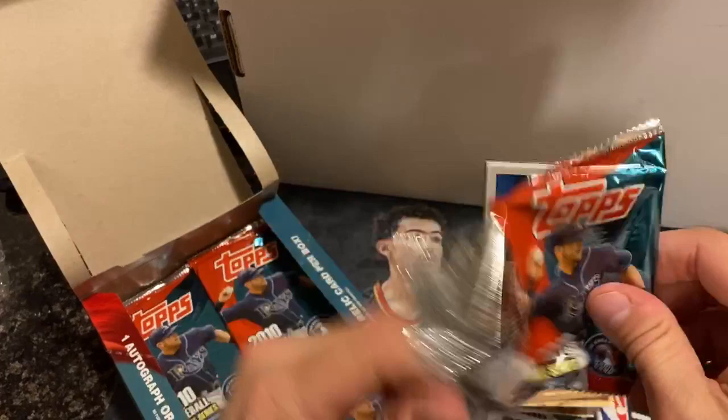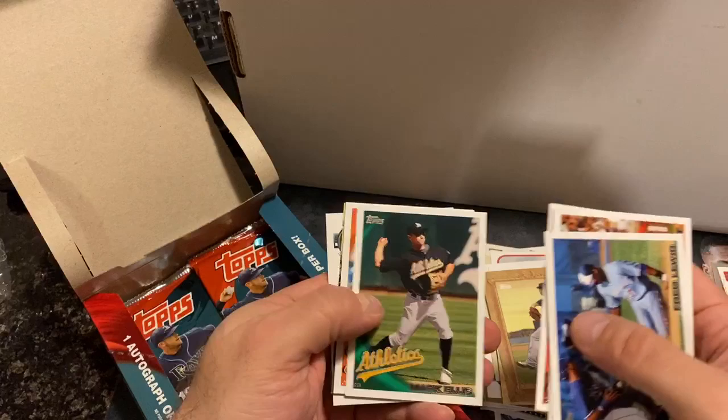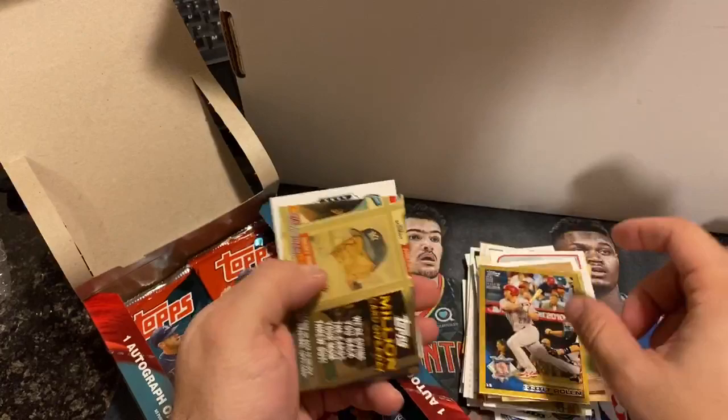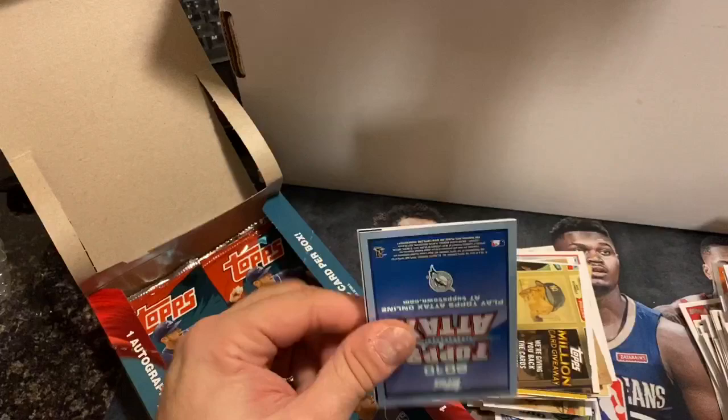Next pack: Freddie Lewis, Blake DeWitt, Ike Davis. We've got a gold one coming up — Nava rookie, Jason Michaels, Mark Ellis, Alexa Villa, Scott Rowland, could be worse. Victor Martinez and Million Card Giveaway. Still looking for a Stanton rookie or Josh Donaldson rookie.